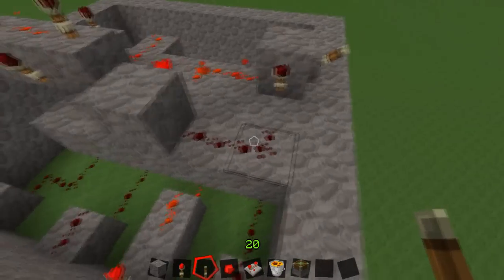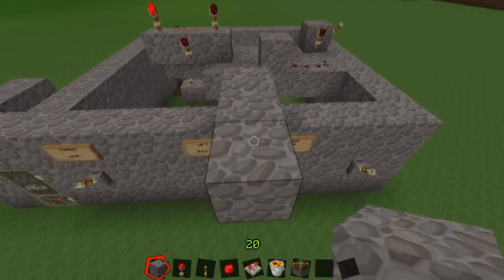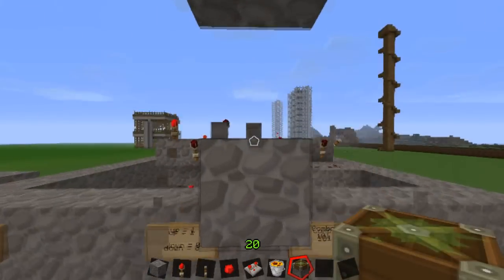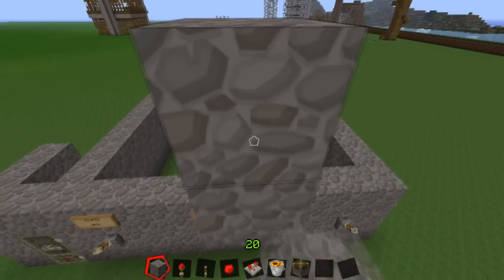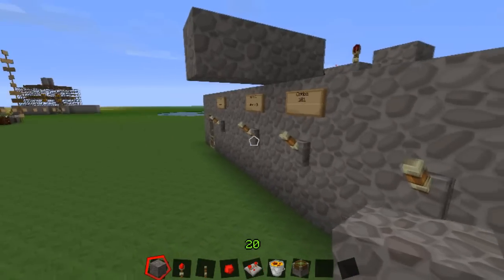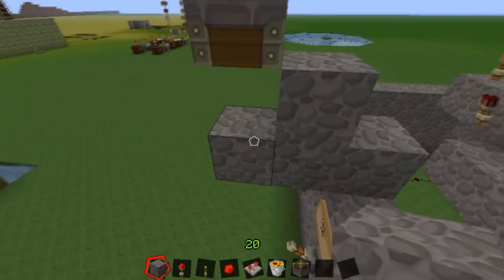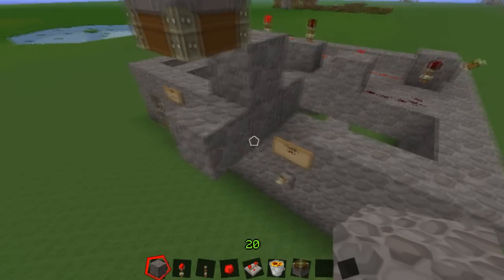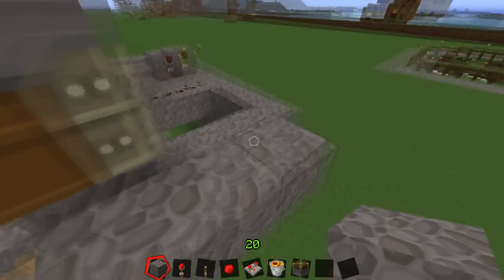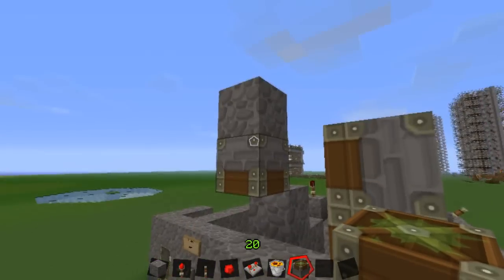I'm going to build this right here, I think right about there. It needs to be one farther up. So when it's extended, it'll be even — yeah, that's good. When it's extended, it'll extend and have that block right there. What we also want to do is put pistons right here. This is a lot like just a hidden door except it's just a hidden hole in the ceiling — that's all it really is. And so we're going to cover this up.